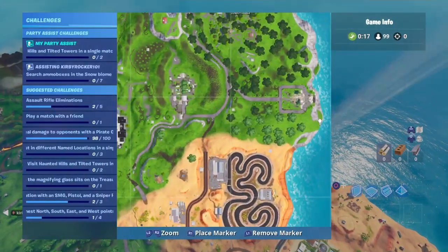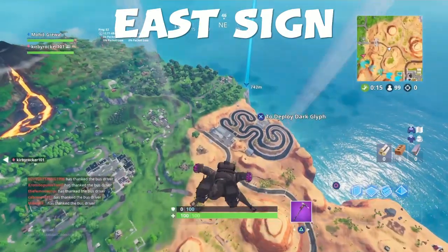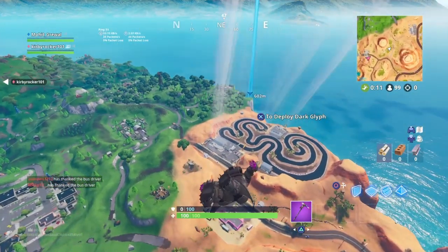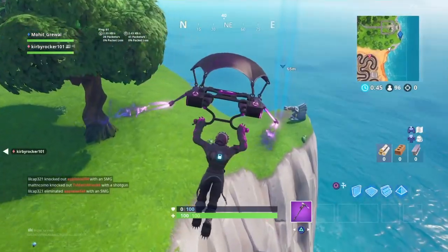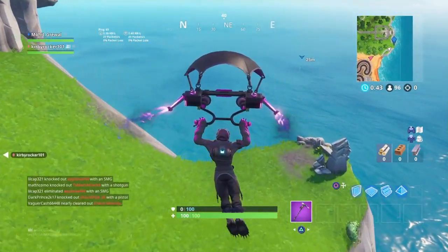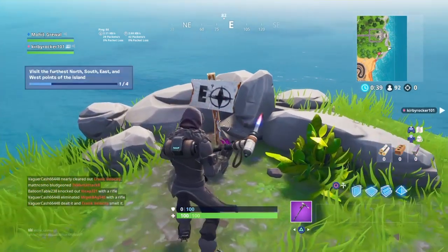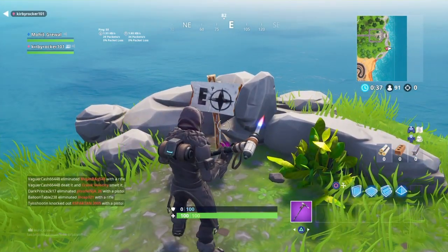Now I'll be showing you how to get the east sign, and it is close to the Broken Mansion, which is kind of close to Lonely Lounge. And as you can see, it's right here, and this is a challenge for the week 3 challenges. Now let's move on to the next one.